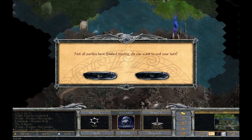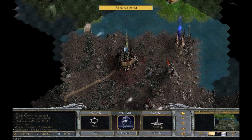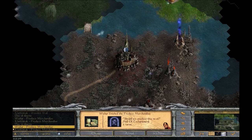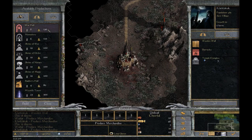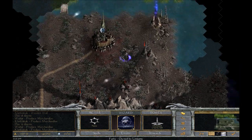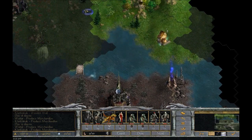Next turn — not all parts are finished moving. There we go, produce merchandise, we're going to build something. We could use another knight; they're quite useful. For the time being you're just going to produce merchandise for me. Don't have enough money — okay, you stay with me. Excellent.